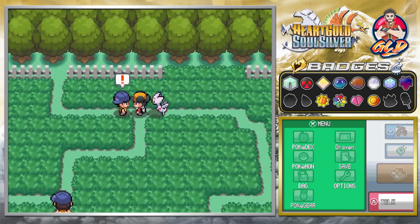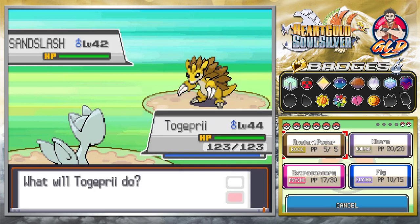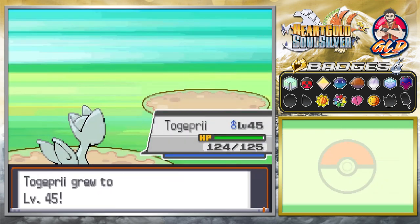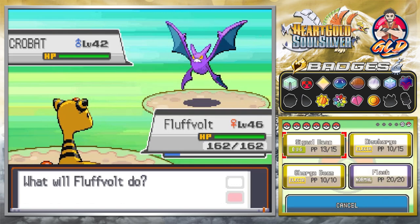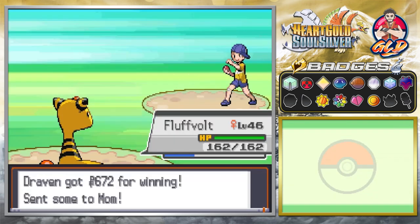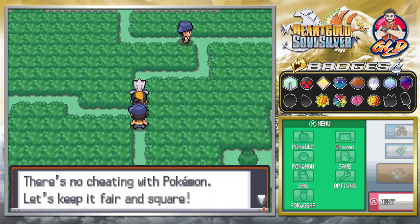We come across a Sandslash at level 45. Switching out to Fluffvolt — discharge attack for the win! The opponent gets stomped. Next trainer challenges us, saying no cheating in pokemon, keeping it fair and square.